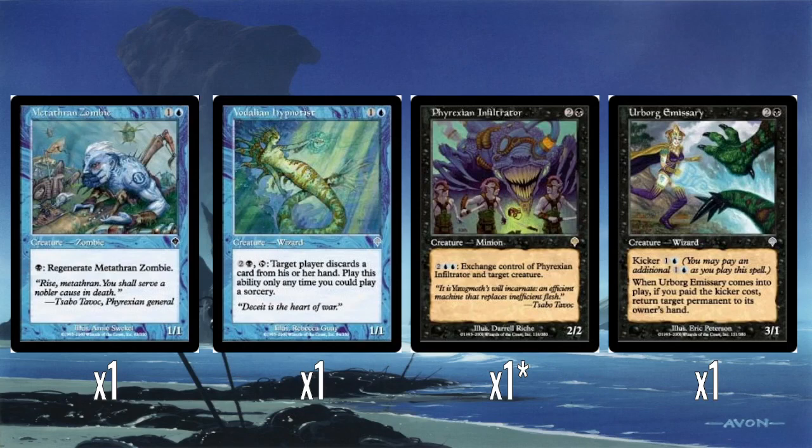An Urborg Emissary — there's a whole cycle of emissaries, one in each color, and they all have a kicker ability. If you're newer to the game: kicker is where you can pay an additional cost as you cast the spell and you get an additional effect, making it a very versatile mechanic. So three mana for a 3/1, which is not wonderful, but if you pay the kicker cost — making it five mana total — it bounces a permanent. And it doesn't have to be a non-land permanent, so this can bounce anything. Three-one that bounces something when it comes in — I think that's alright.